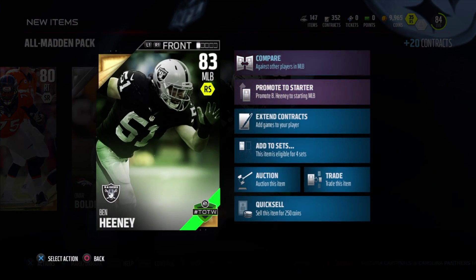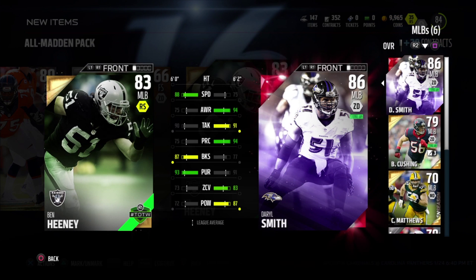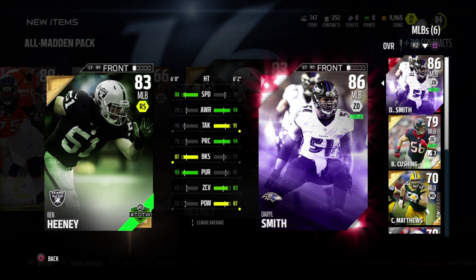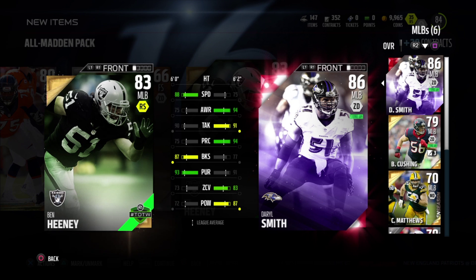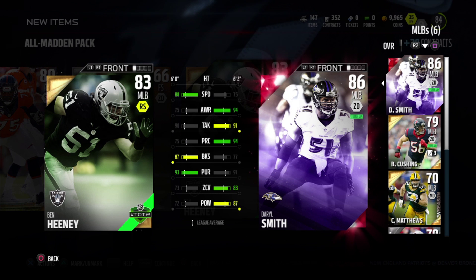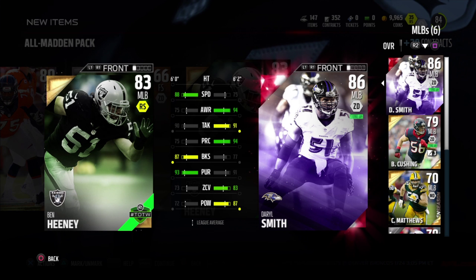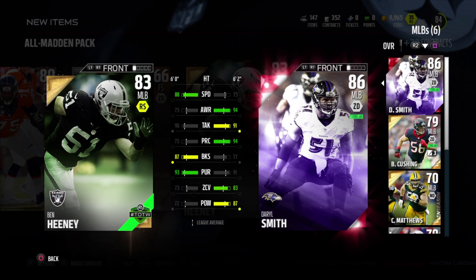Ben Haney Team of the Week — he's gonna make some decent coins. We just actually picked up Darryl Smith in our last episode, so let's compare the stats: 88 speed compared to 75, 87 block shed compared to 77 for Darryl Smith, and 93 pursuit which is two points off of his 91. He's not gonna start on our team, so we're gonna sell this guy right away at auction to get some quick coinage. We're almost at that 10,000 coin mark — he should get us like two or three thousand coins.